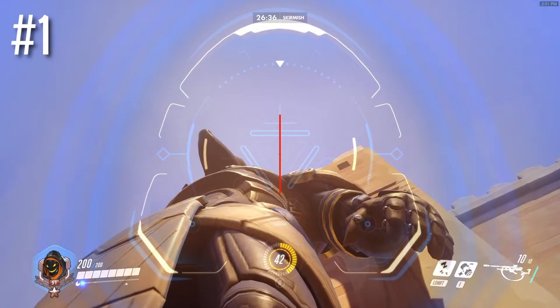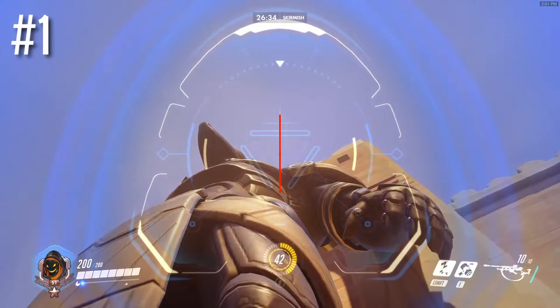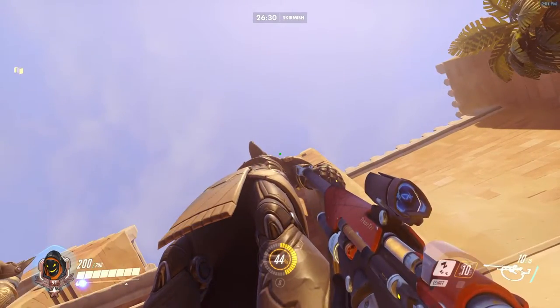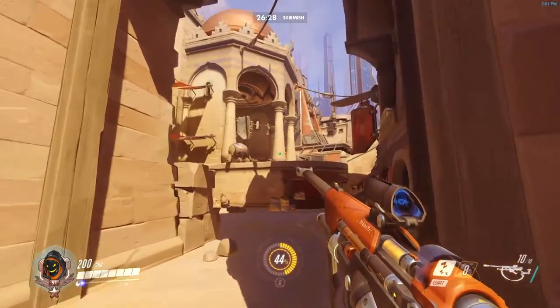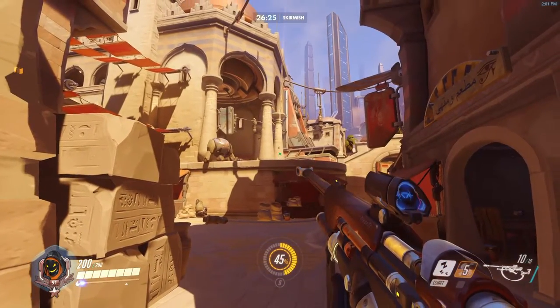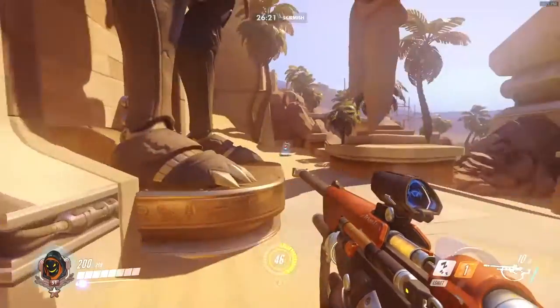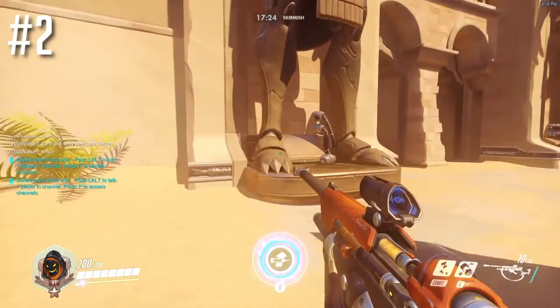This one, you line your crosshairs up with the shoulder there, and then have that blue bar on the top ribcage of the statue. It'll land on the high ground up here. The defending team will normally have a Reinhardt, so it'll go right over their shield into their team if they're grouped up there.